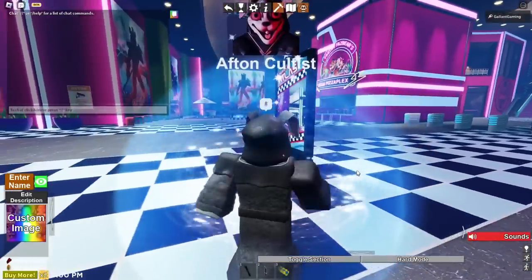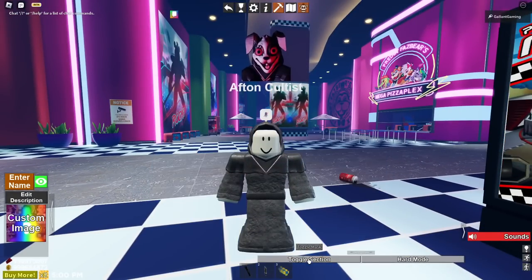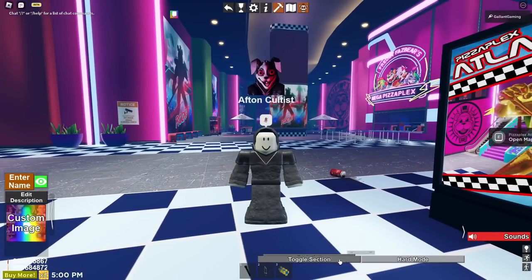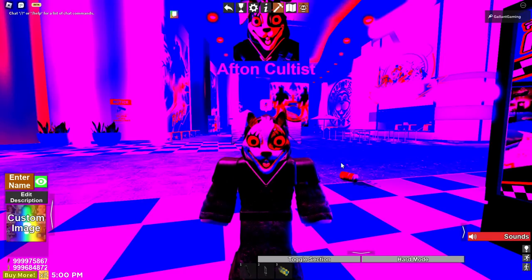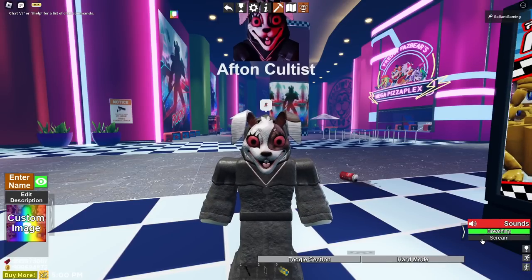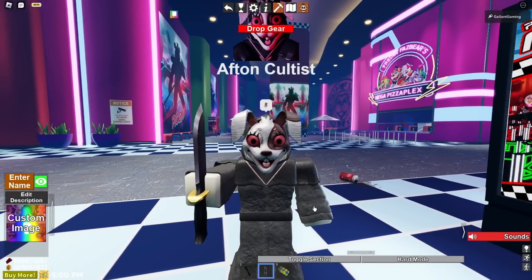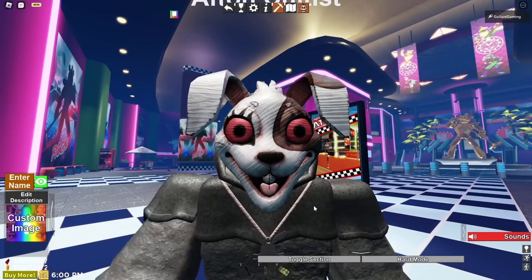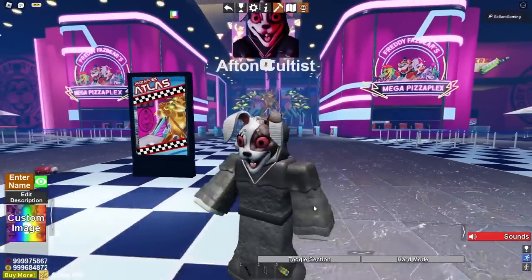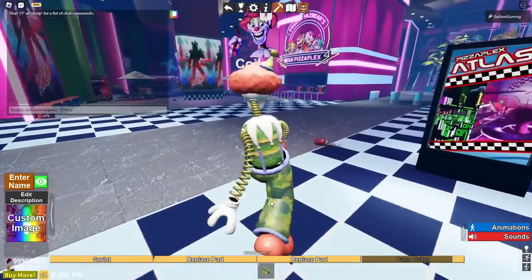We have quite a few left — the cultist, the clown, and the gingerbread cookie. Let's see what the cultist can do. Look at that — it's a person! That mask is so detailed. We can toggle the mask — oh no, it's a Roblox man, put it back on. We have hard mode, and for sounds we have breathing and a scream. You also have a knife you can pull out held by the blade, and a flashlight. There's the Afton cultist — that is really cool!